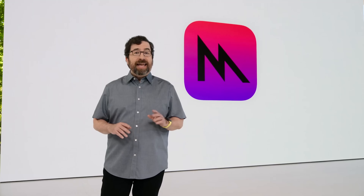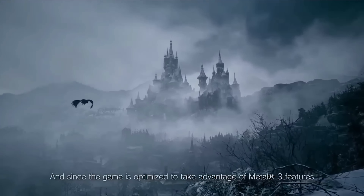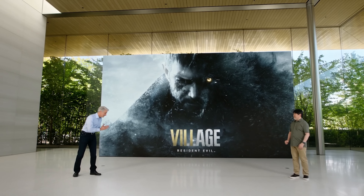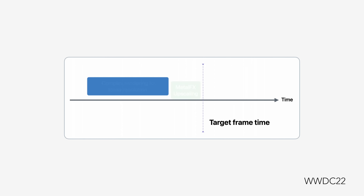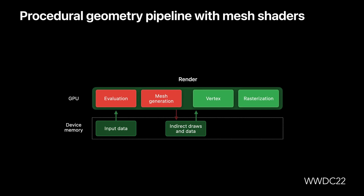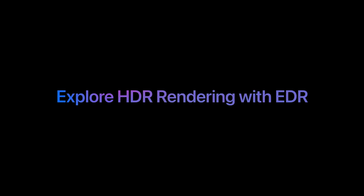Game advertising mentions Metal 3 several times. Since the game is optimized to take advantage of Metal 3 features like Metal FX upscaling, it's probably a technical mashup. The game uses Metal FX from Metal 3 on macOS Ventura, but deep inside it's probably using anywhere from Metal 2.0 to Metal 2.4, without using Metal 3 features like mesh shaders and new argument buffer direct encoders.